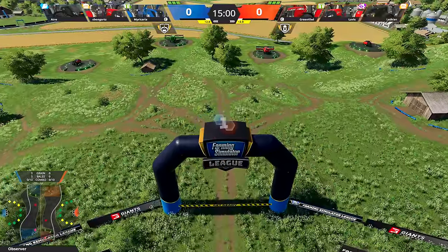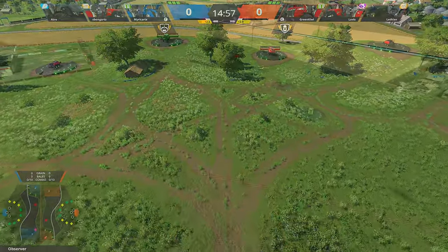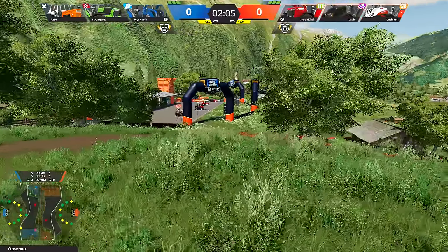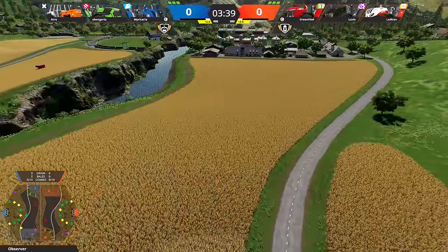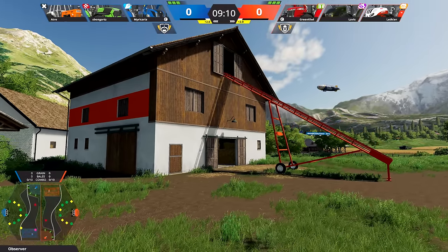Before we let you play, let's have a short look at the map for some orientation. Compared to last season, it got a little facelift. It features more hills in the terrain and there are two separate fields now. We've also added additional hidden paths to the silo, and the barn zone looks much smoother altogether.